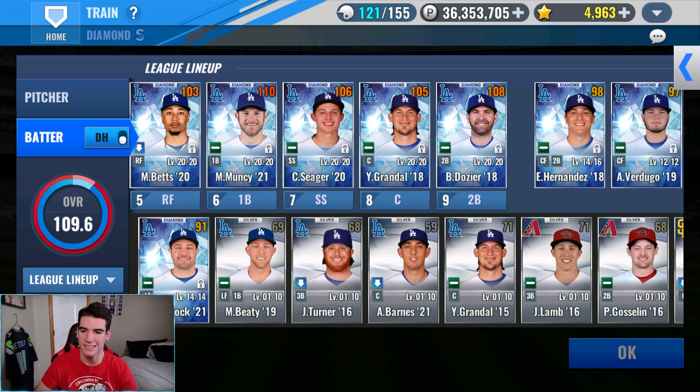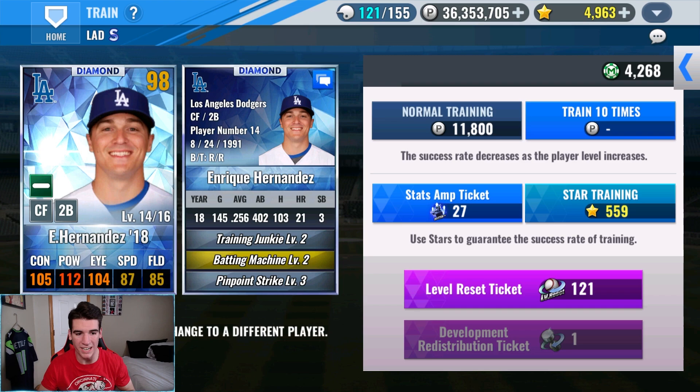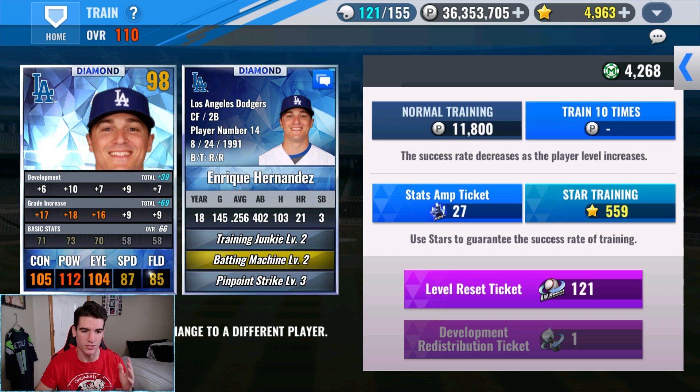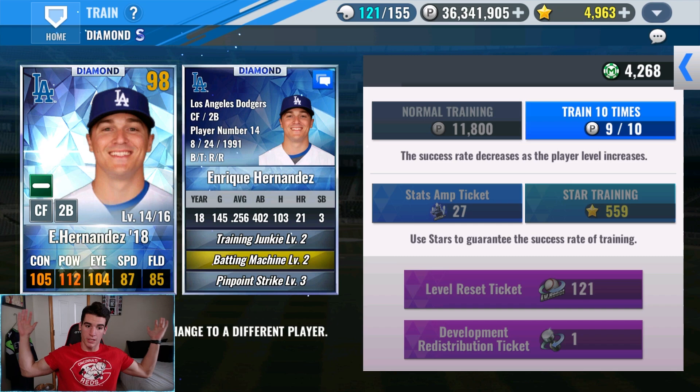First we're going to start with Hernandez. We're going to try and get him to level 16. This was his train so far - it's not great. We already have 16 to the right, but he's on the bench right now, so it's really not a player to try and use a level reset ticket on. We're going to just finish this train off. On the first train we got plus one to power, plus two to eye, back to back.